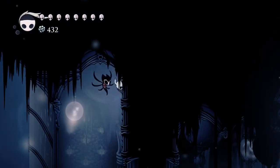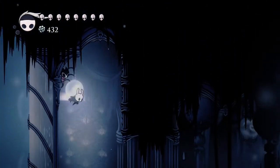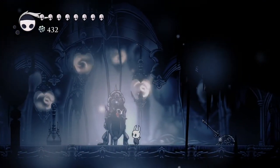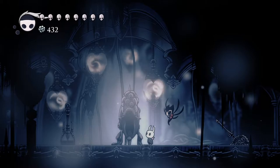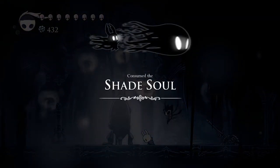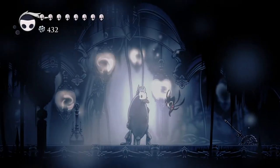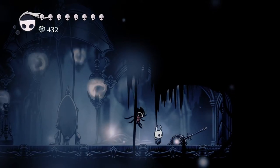Before I go in, I'll check whether there's a secret up here. Doesn't look like there is. We have discovered something — let me examine it closely. We have angered it. Oh, it's probably an upgrade to a spell — the Shade Soul! That's an upgrade to the Vengeful Spirit. Awesome! And we open a door.